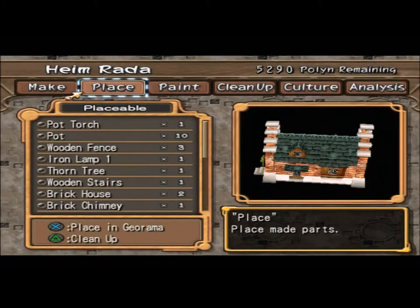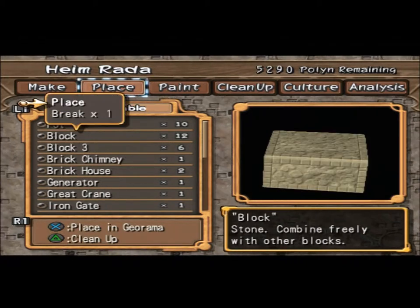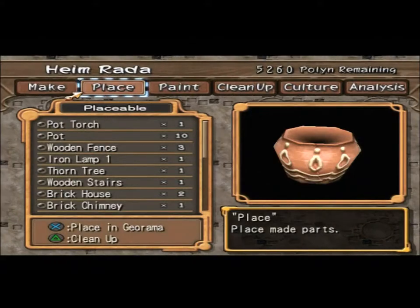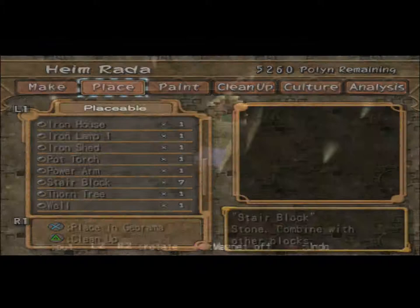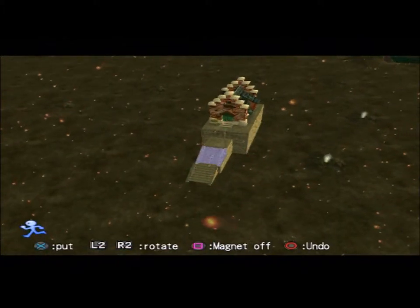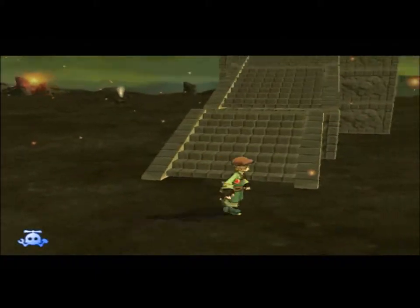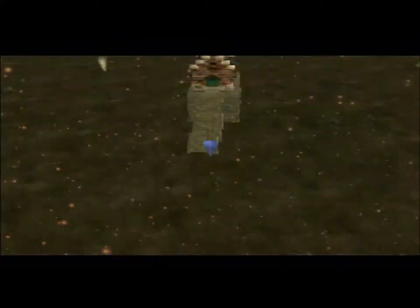Now what I need is to place a block, place another block here, and then place some type of stair block. Yes. There we go. Little uneven, but it works. I can just make that even by doing this and then replacing it.